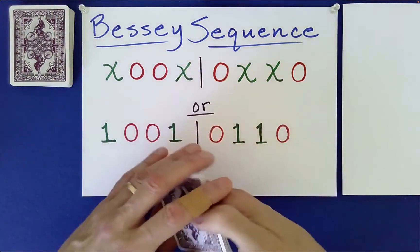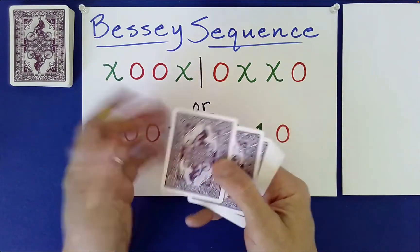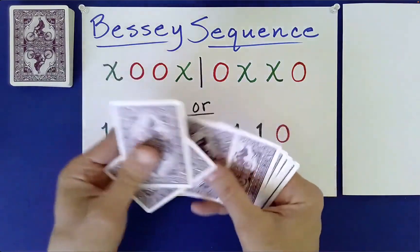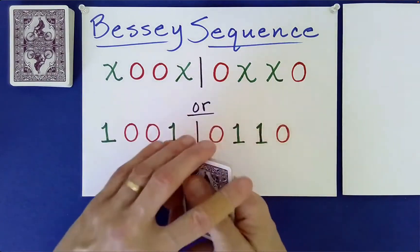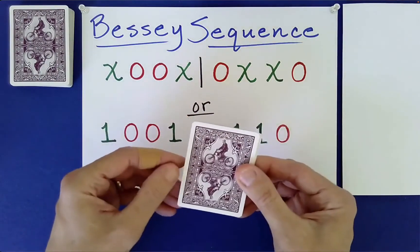We've shown you the Mangle, the Over-Under or the Under-Over. This is where you just push off the top card and go over, under, over, under, over, under, over. We've shown you the Australian Shuffle, which is a fun one.